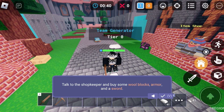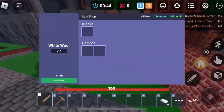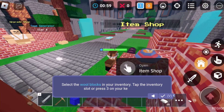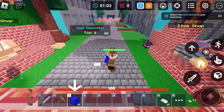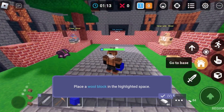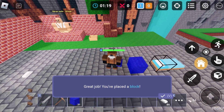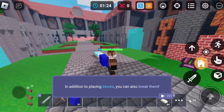Use iron to buy items in the shop — buy wool, wool blocks, armor, and a sword. Now let's teach you the basics of placing and breaking blocks. Wool blocks in your inventory — tap the slot and press on your keyboard to select the blocks, then place a wool block in the highlighted space. Great job, you have placed the block. This is such a good tutorial, I'm not joking — for new players it's probably good.